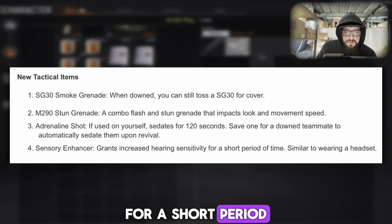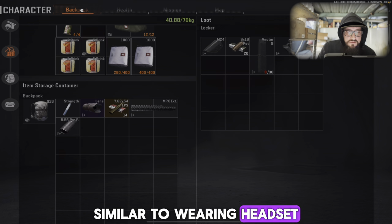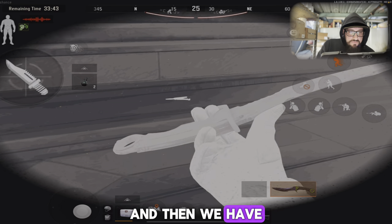The adrenaline shot — if used on yourself it sedates for 120 seconds; save one for a downed teammate to automatically sedate them upon revival, W. The sensory enhancer grants increased hearing sensitivity for a short period of time, similar to wearing a headset. Interesting.